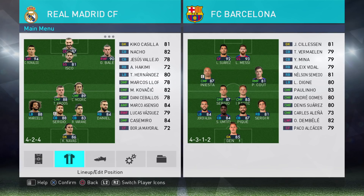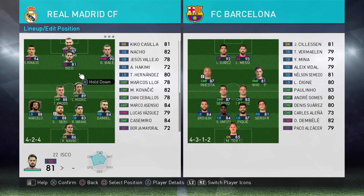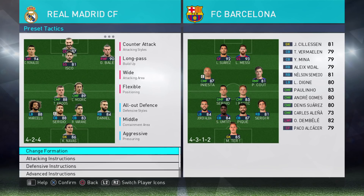So I've gone for a 4-2-4 with Isco just behind Benzema. I was going to go 4-3-3 but everyone knows from my recent video that 4-3-3 is not very good against 4-4-2. Barcelona tend to play really defensive, so I'm hoping it won't be too much of an issue. What we're going to try and do is lure Barcelona onto us and then counter-attack.